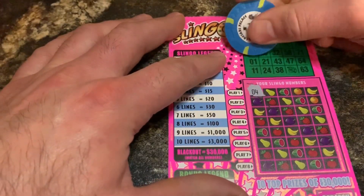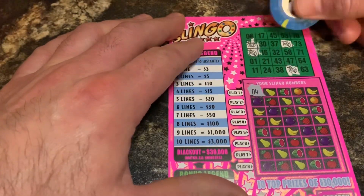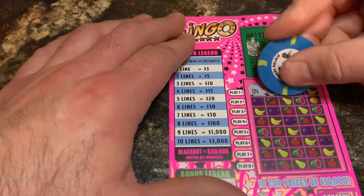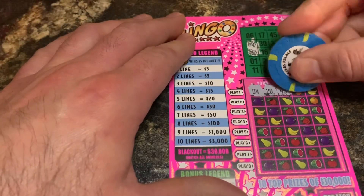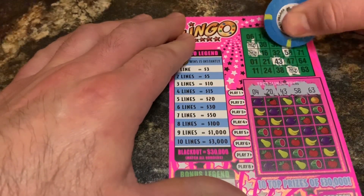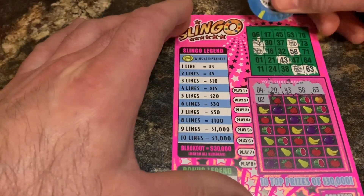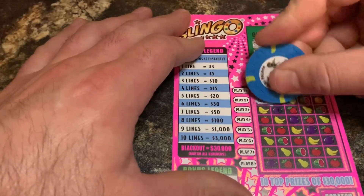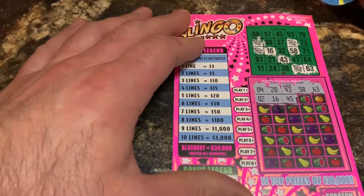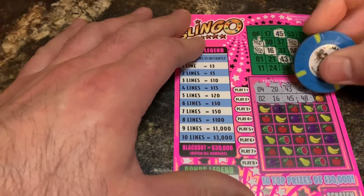Onto ticket number two — let's get our jokers, keep forgetting we have those free spots. 20 — nope. 43 — nope. 58 and 63 — got a 58 and a 63! Looking good. Be nice to pop a symbol though. 2 — now we have a 1. 16 — yep. 45 — oh yeah, looking good. 48 — no. 62 — don't see that.